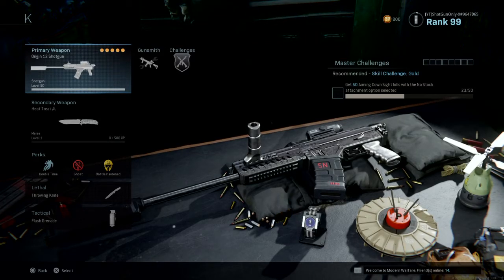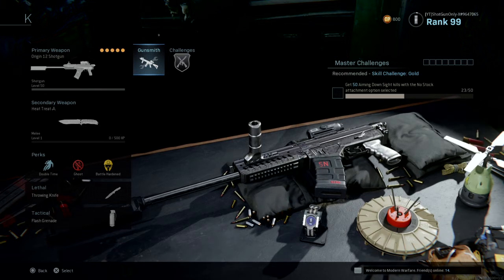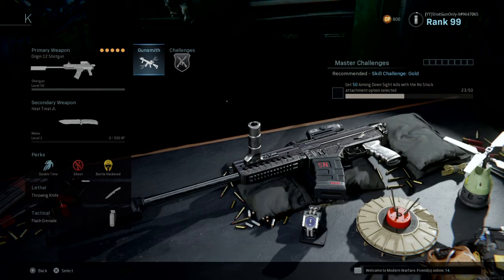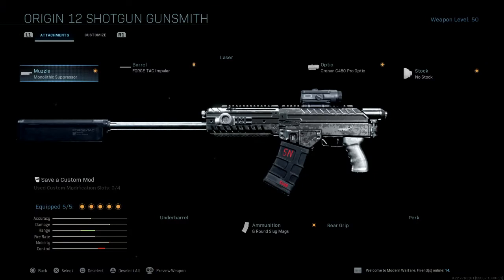What is up boys, shotgun back with another one. We're going to be talking about this deadly origin class setup I've been working on. It shoots so far, and everyone gets so mad and asks me, 'Yo, what is on your shotgun? That is a crazy loadout!' Well, I'm going to show you the sleeper shotgun class. I have not released this yet because I don't want to tell everyone about it — it just shoots so far and so accurate.